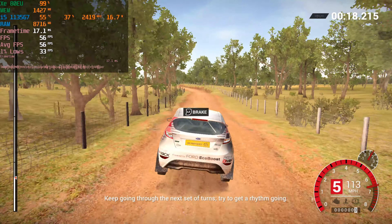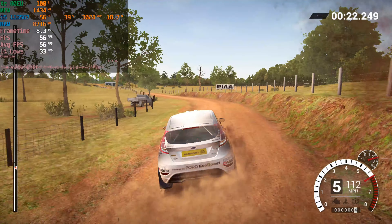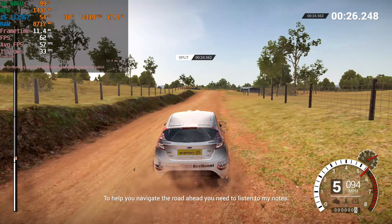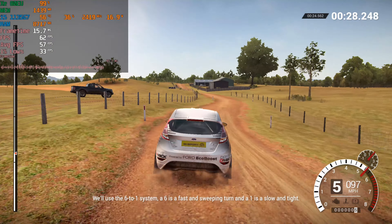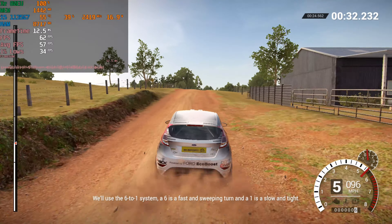We're taking a look at Dirt 4 running on the i5 1135 G7. The game is currently running at 1080p with the ultra low preset, which is the lowest that the game will actually let you go to. The performance is passable — we're getting 1% lows in the 30s range, but it doesn't really affect the gameplay too much.